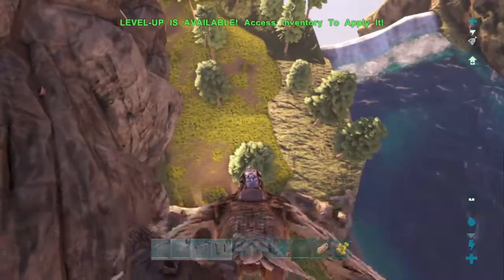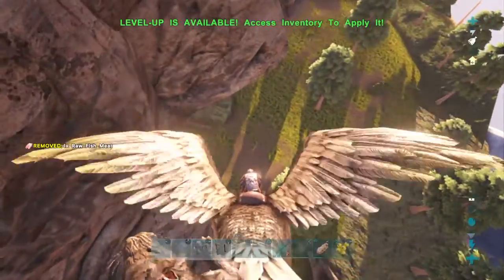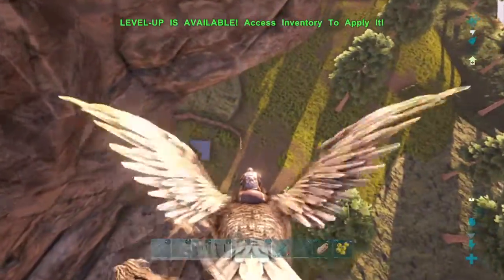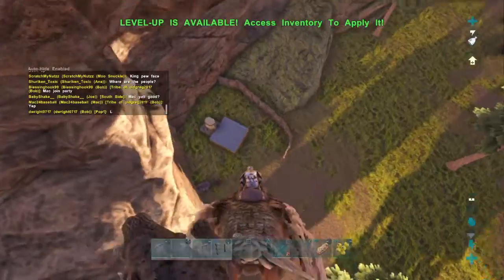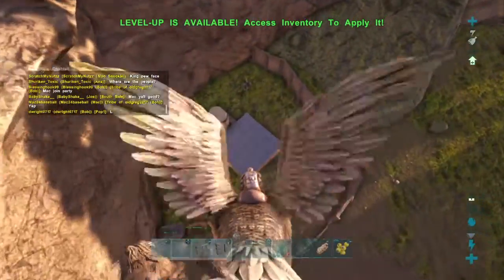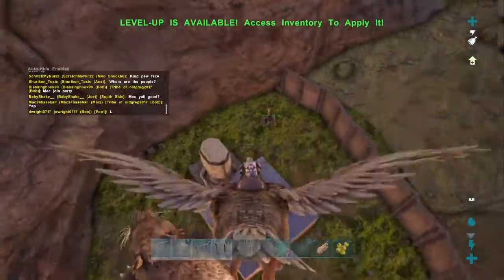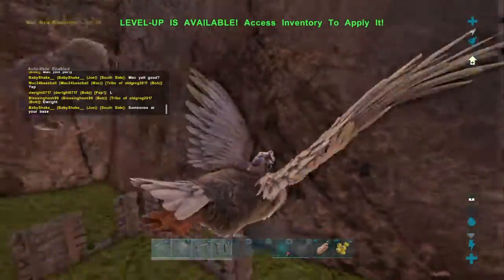My base is down here. I'm friends with a couple of admins on this server. My base is okay — not the best, but I like my layout because if someone comes down here it'll be harder for them to raid since they can't really build to get in. Here's the cage.